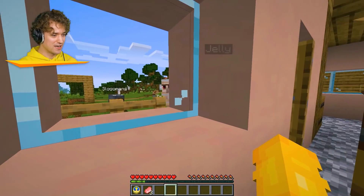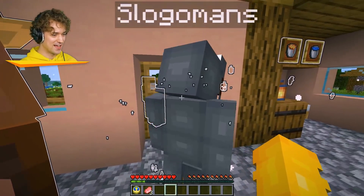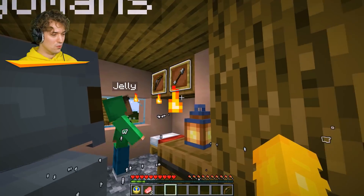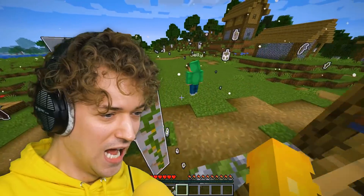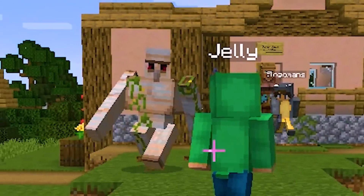We've got stuff in the house, right? He's just outside, don't worry. This might be really good for getting rid of the iron golem. The time is currently running - you can see everything is glowing. Stop the time, stop the time!